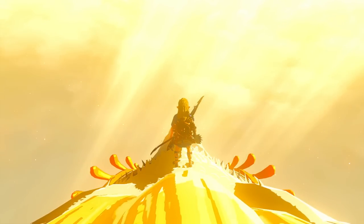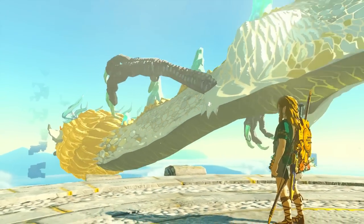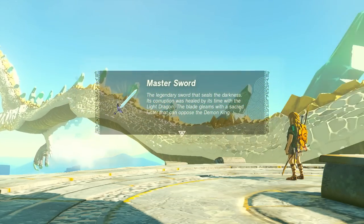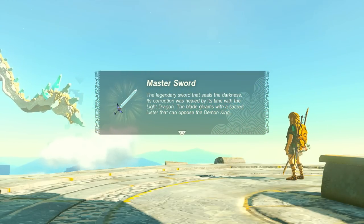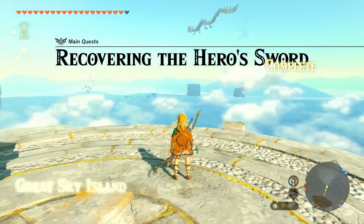So what happens now? I guess we go back down and take on the Demon King with the Master Sword. Where are we? Goodbye — thank you for your help. I really hope we can turn her back into normal Zelda soon. But we have gotten the Master Sword — the legendary sword that seals the darkness. Its corruption was healed by its time with the Light Dragon. The blade gleams with a sacred luster that can oppose the Demon King. And with that, we have completed Recovering the Hero Sword. Memories have been added — memories number 18, Zelda's Wish.